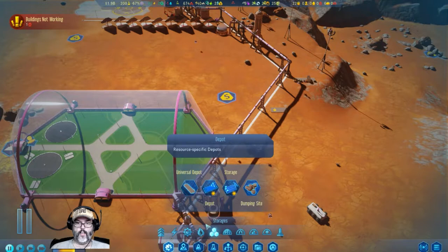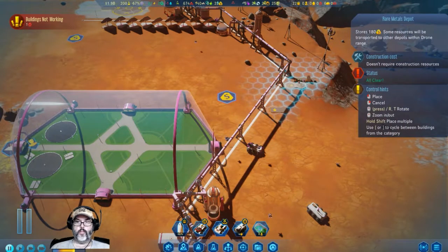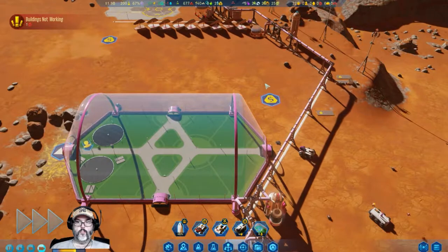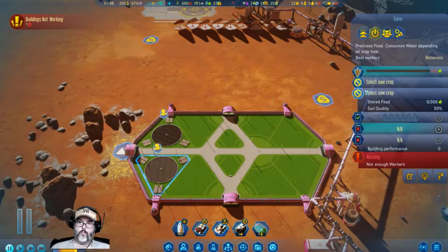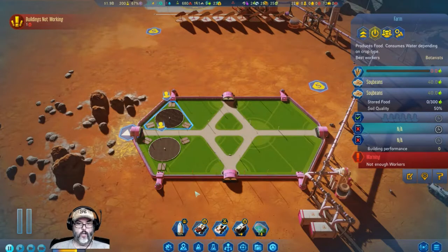I'm going to want a rare metals depot — let's put it close up here so they can get it up to the next level. We want wheat, soybeans, soybeans, and wheat. Soybeans and wheat — wheat is fast, that's why I always go with that first rather than potatoes. Soybeans grow the soil level up to 100 percent.